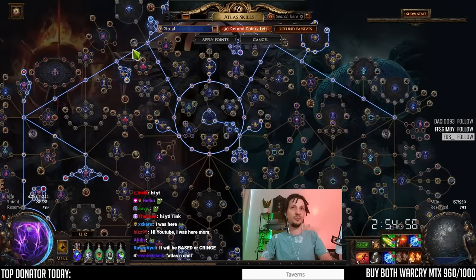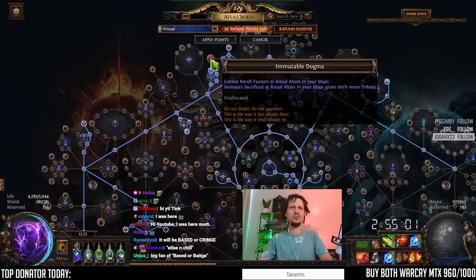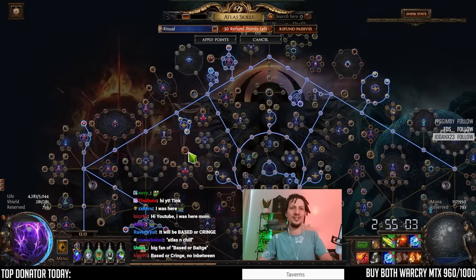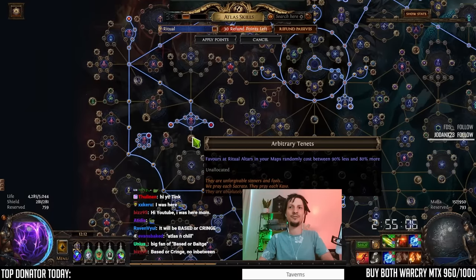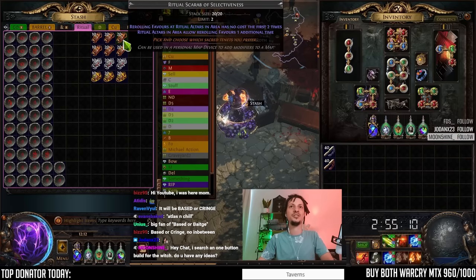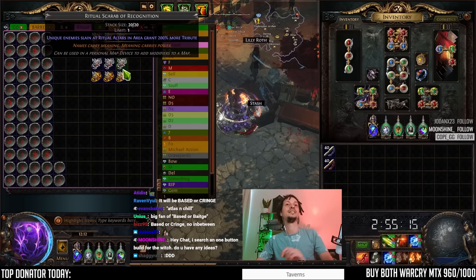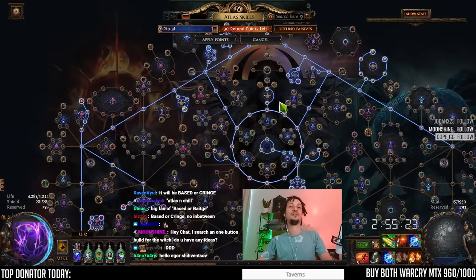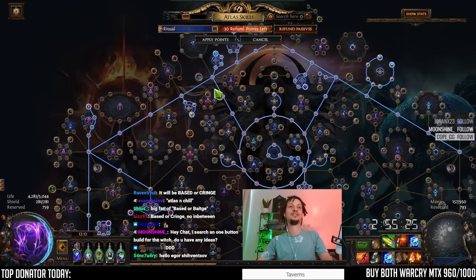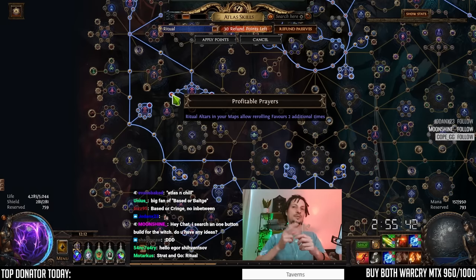I added shrines, quant, scarabs, map effect — every ritual thing except the two stupid notables. We're not taking the Nori roll and we're not taking the random range of favor stuff. We're running double Selectiveness and one Recognition, one Abundance scarab — all ritual scarabs. We'll be able to re-roll five times: two additional from the tree, so three times total per ritual, four or five total.